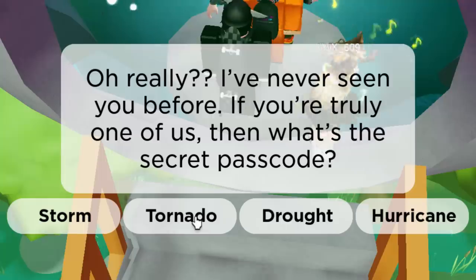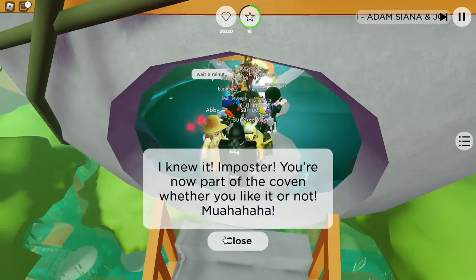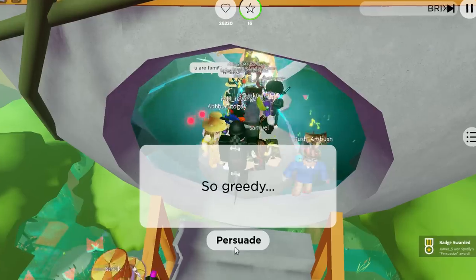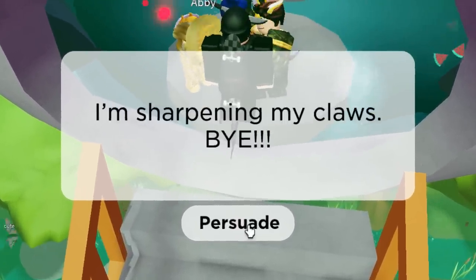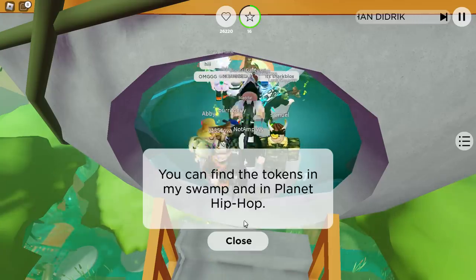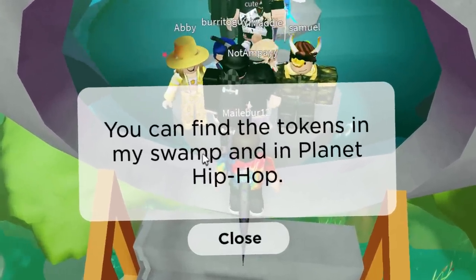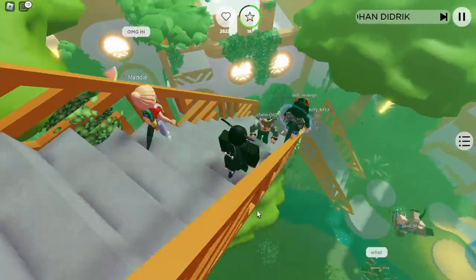We're going to do friend. She says she's never seen you before and asks for the secret passcode. I tried 'storm' but got imposter — we got it wrong. Let's press E to talk to her again. Okay, let's just do persuade and spam the button a few times. I think we finally activated it because it says you can find the tokens in my swamp and in Planet Hip Hop.